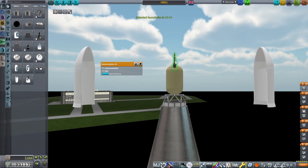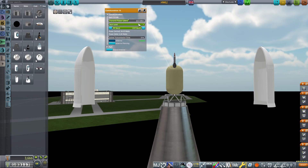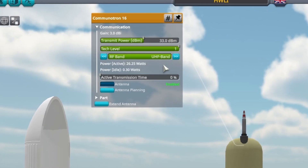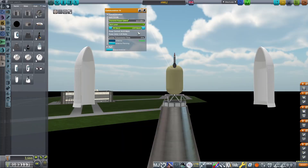Rather than building this from scratch, in the video I'll be breaking down an already constructed craft, starting at the top with the impact probe. On top is one Communitron 16, set to UHF Tech Level 1 and with a power of 33 decibel milliwatts. This is just enough to communicate back from the moon, even at its furthest point from Earth, and not too much that it will drain all the power from the probe.